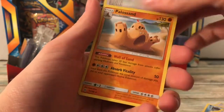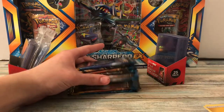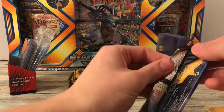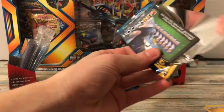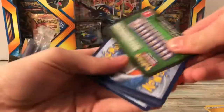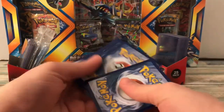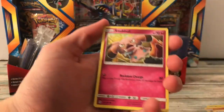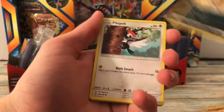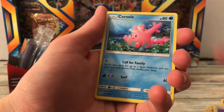So there's a Switch and a Palossand. This one doesn't want to open that easily — still nothing. So there you go. Cards from this pack: Firo, Snubbull, Sandile, Thicopec, Carvanha, Pelipper, Repel, Corsola, Paras Reverse, and Cosmobile.